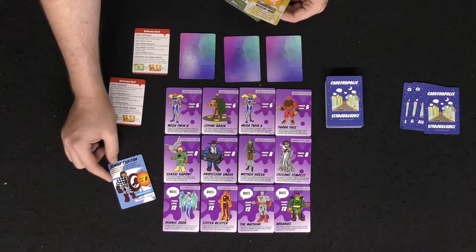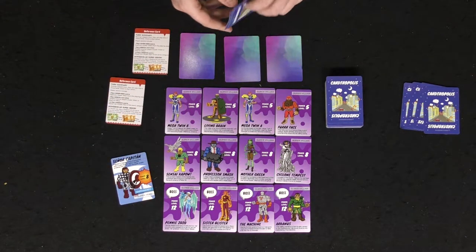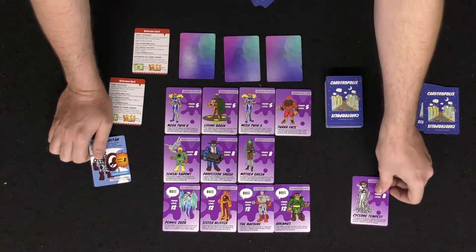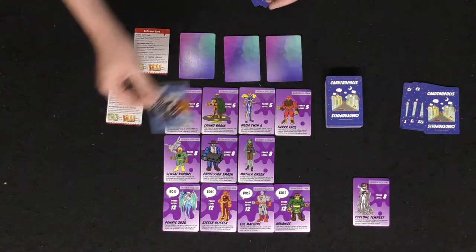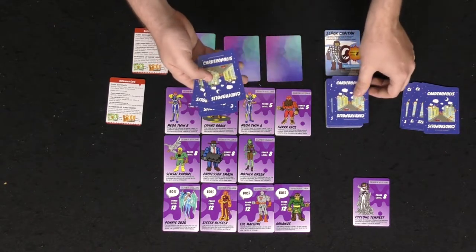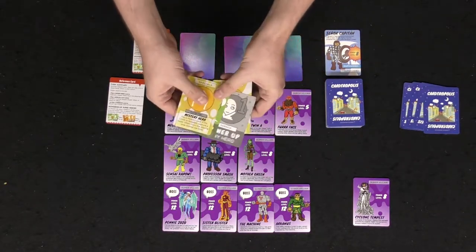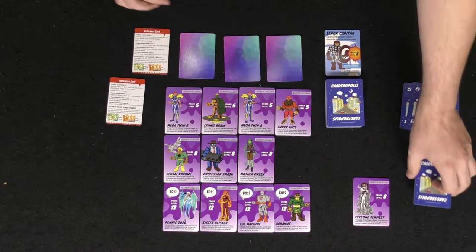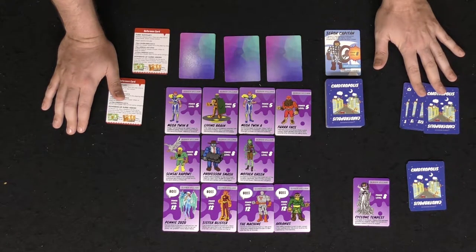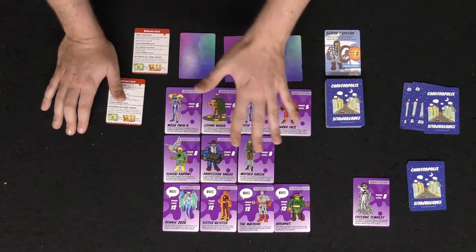I'll use Senior Capitan — there's no reason to use the power-up sidekick here, so I'll set him aside and choose one of these villains to capture. I'll capture Cyclone Tempest, putting it over on my side of the board. Whenever you play a card you discard a card, and if you ever have fewer cards than your base starting hand — which is four — you draw back up to that amount, end your turn, and the next player goes clockwise. The game ends as soon as all the super villains have been captured.